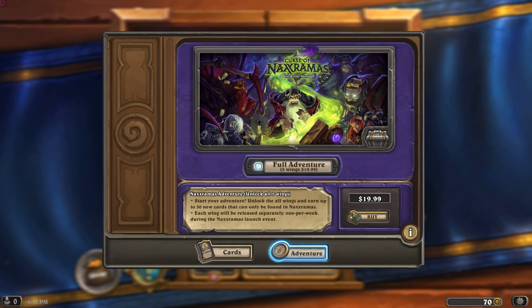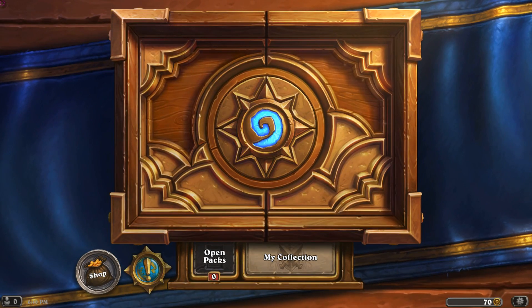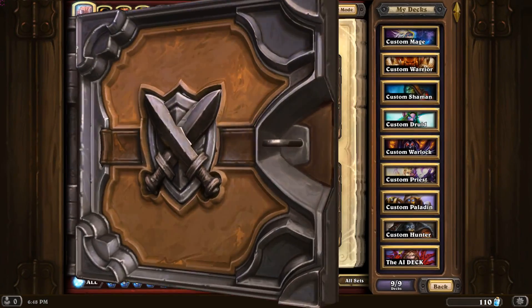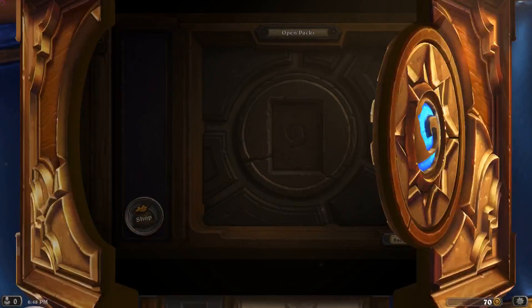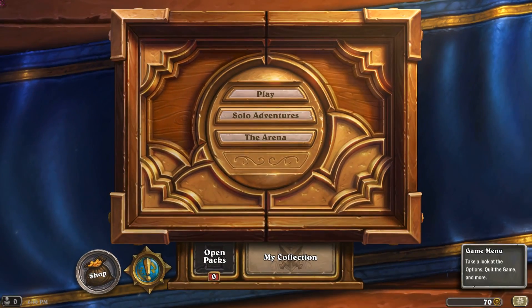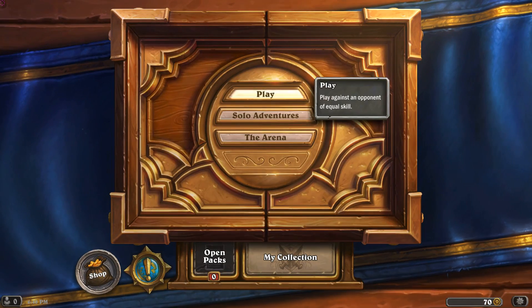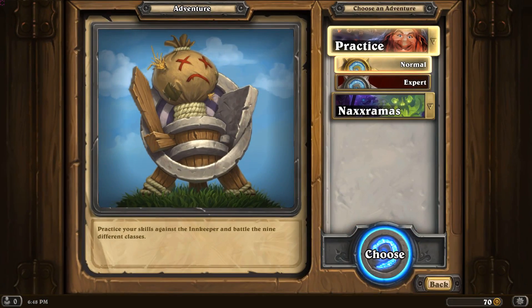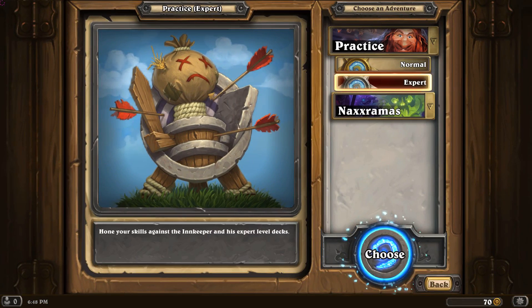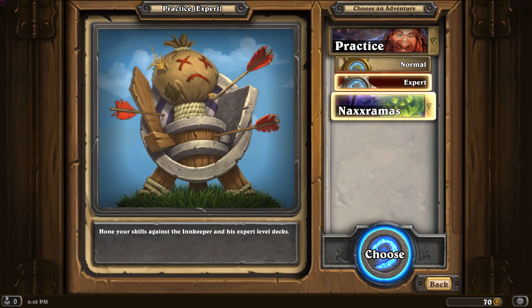Each wing will be released separately, one per week during the Naxxramas launch event. Checking my collection — no different HUDs or UI changes there. The game menu remains the same. Let's go into Solo Adventures, and we have Practice where you can fight Normal or Expert, and then we have Naxxramas.